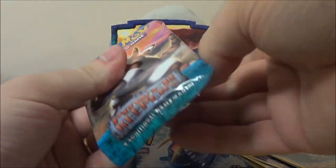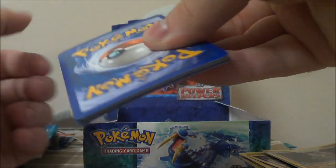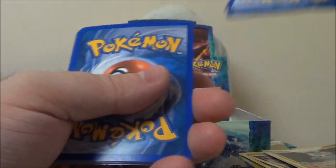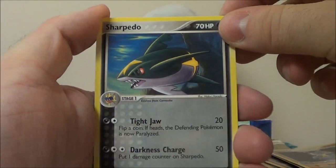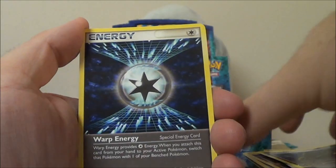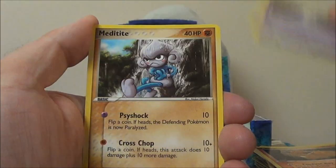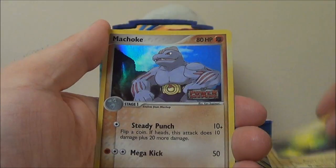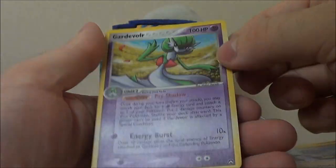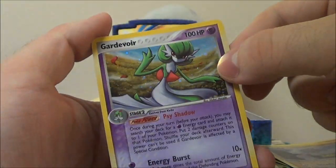The downside to these old packs is that they only come with 9 cards instead of 10. So throughout the booster box, you get 36 cards less overall. Sharpedo, Warp Energy again, Vulpix, Duskull, Meditite, Seedot, Chinchou. Reverse Machoke. And holo Gardevoir — that is so pretty. Sorry guys, I like Gardevoir a lot.